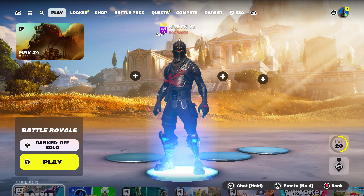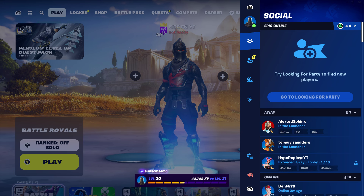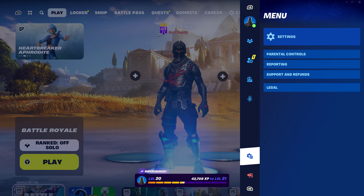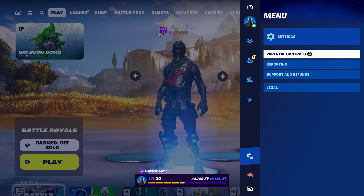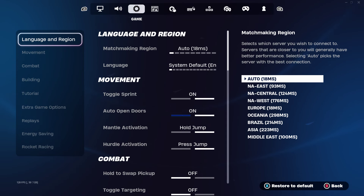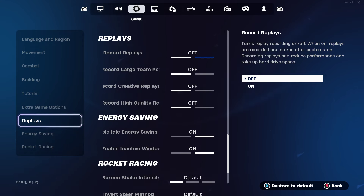What you basically want to do is look in the top right-hand corner of your screen while you're in the lobby. You're going to interact with the three lines in the circle, and it should bring up this menu right here. Go right down and you'll see a bunch of options — you want to press Settings. Once you're here, scroll all the way across to Game, and on the left-hand side you'll get a load of options pop up. Go down to Replays.